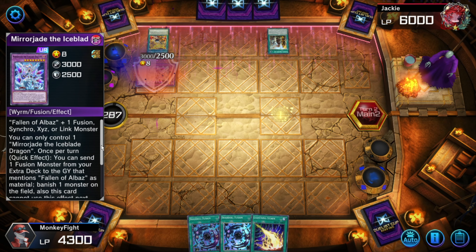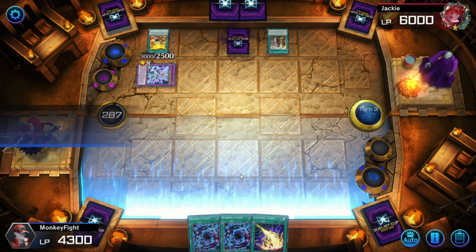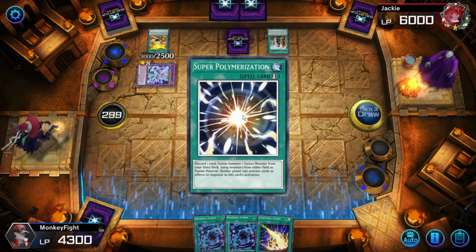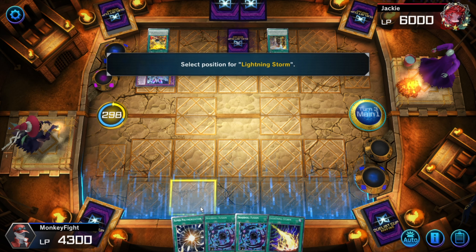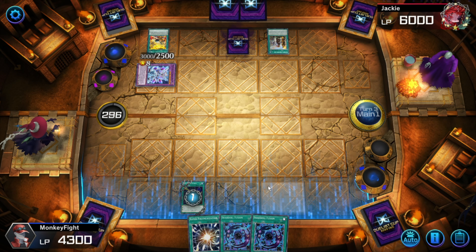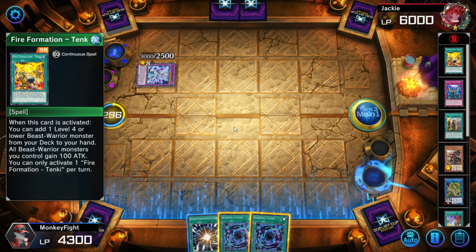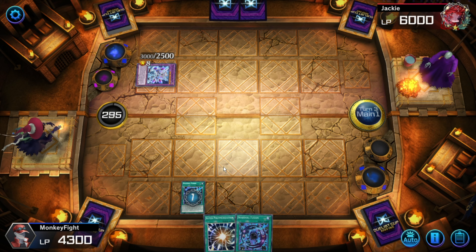Straighten the Mirage Head — honestly, not the best. I'm going to open up with a Lightning Storm to hit his back row. Super Polymerization will come in clutch here. What's your response to my Super Poly? I'm going to open with a Super Polymerization — okay, that's good, that's a disruption gone. Now we're going to hope he doesn't have Ash. If he has Ash, we lose on the spot.